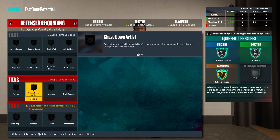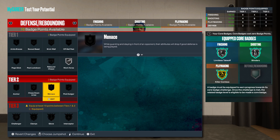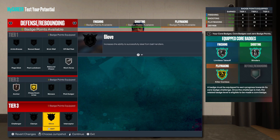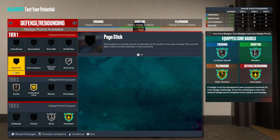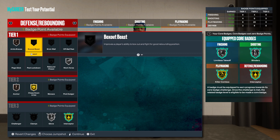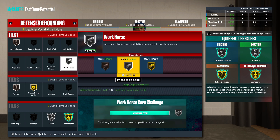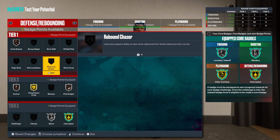For defensive badges put on Workhorse, Chase Down, and Anchor — core that. Then add Pogo Dodger. Depending on what you're trying to do, you can add a couple more defensive badges to really make you feel like a lockdown build. I'm gonna hit y'all in the next one — just hit that like button and hit that sub button.